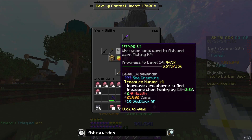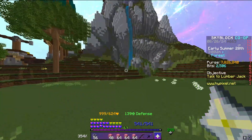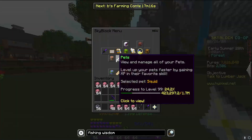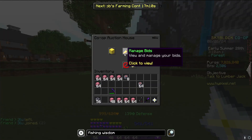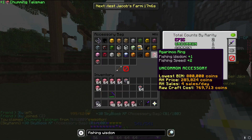My co-op member Sheepy actually found a pretty interesting way to gain fishing XP without actually fishing. So I just have stuff for fishing wisdom — I have a squid pet, the chumming talisman and the Garimu talisman. Actually, I don't think I claimed the chumming talisman. I bought it but didn't actually claim it, so let's put that in the accessory bag. Just anything to get fishing wisdom — that's what we're going for.